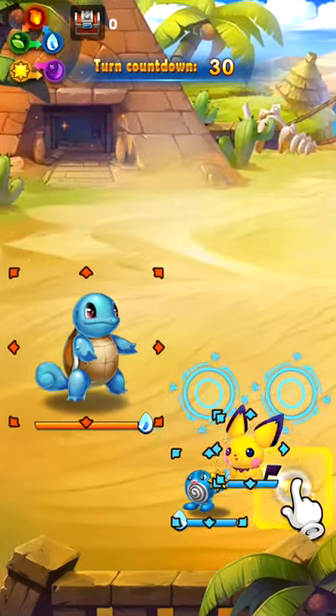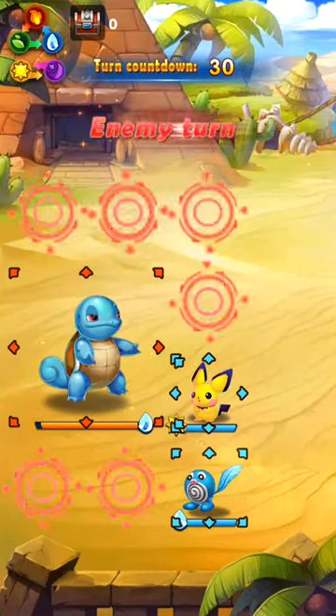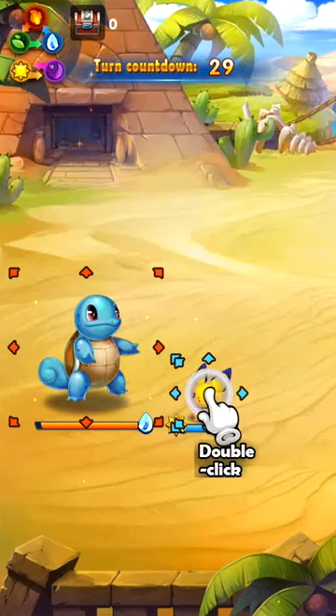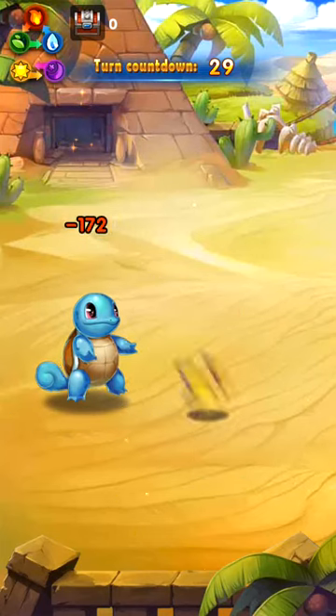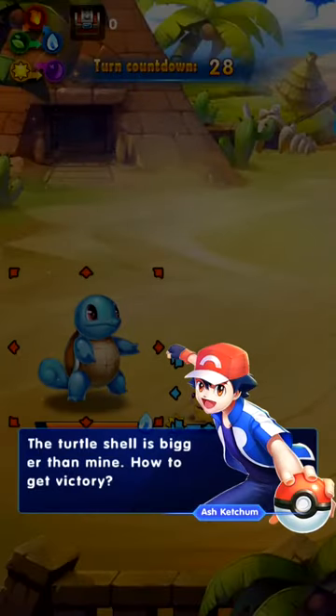So we've got to fight a giant Squirtle. Pichu! The turtle shell is bigger than mine. How to get victory.